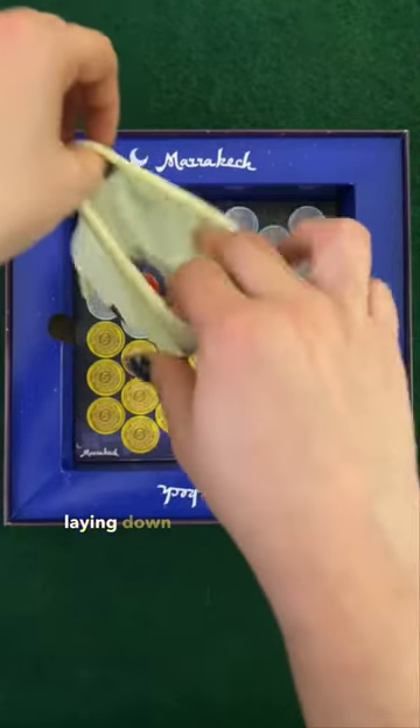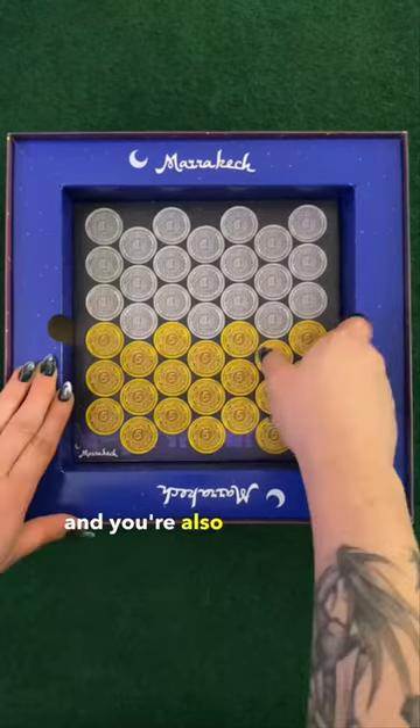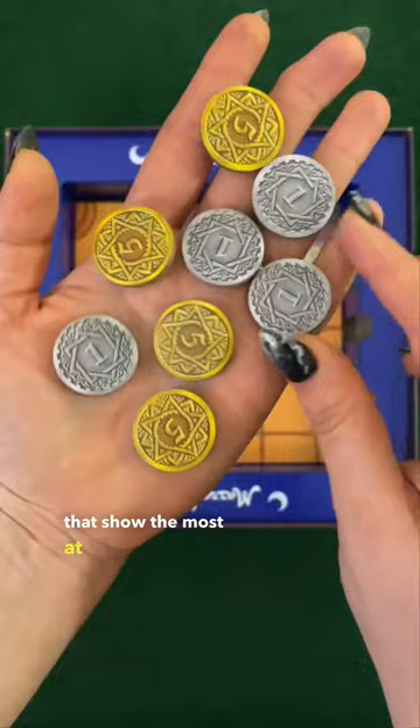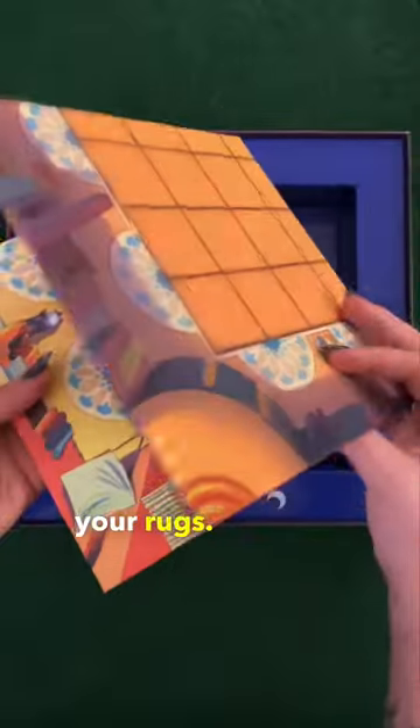In the game, you're laying down these beautiful rugs on empty spaces in the city square, and you're also working to cover your opponent's rugs, hoping the ones that show the most at the end of the game will be yours. This is the Marrakesh Square, and each of these grid spaces are where you're going to be placing your rugs.